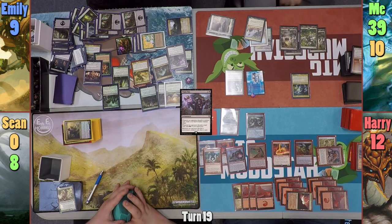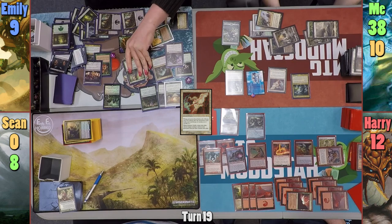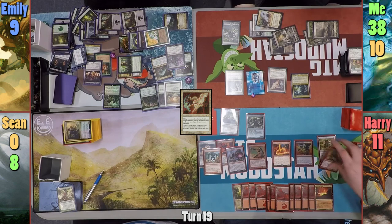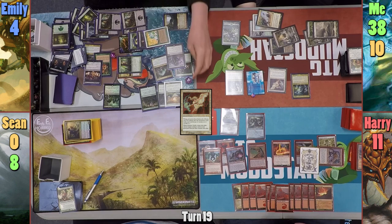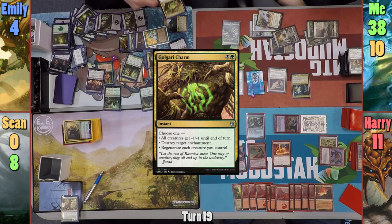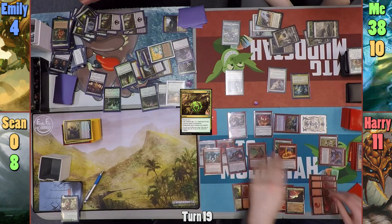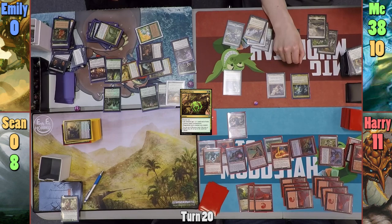For my turn, I draw and lose one life from Fate Unraveler, then cast Buried Alive putting Viscera Seer, Recruiter of the Guard, and Karmic Guide in the graveyard. I cast Karmic Guide with Caridor to target Viscera Seer, but Emily exiles it with Farika and I get a Snake instead. Harry draws and loses one, then activates Kiki-Jiki to create a token copy of Bogardan Hellkite, dealing five to Emily. Harry swings at Emily, most notably with two Bogardan Hellkites. Emily blocks with her Nyxweaver and taps the Baloth and Weaver to cast Golgari Charm giving all creatures -1/-1, but it's not enough to save her. Harry uses Nim Deathmantle to bring back the Abbot and exiles Nevinyrral's Disc. The unblocked Bogardan Hellkite connects to Emily, taking her out of the game.